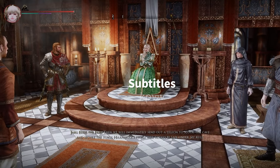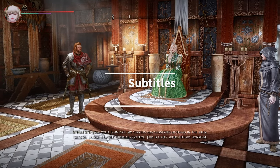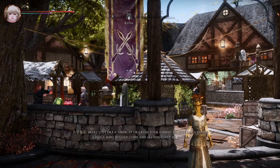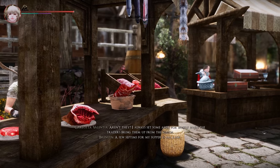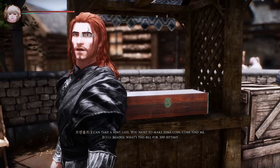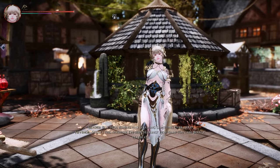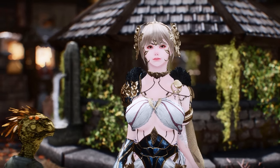Next up is Subtitles. This mod allows for displaying up to four subtitles simultaneously in Skyrim. While the default setting in Skyrim shows only one subtitle at a time, this mod increases that number to four. This can be particularly helpful for those who prefer playing with subtitles, as it makes it easier to follow along. Moreover, if you've ever found yourself unable to finish reading a subtitle before it switches to the next, this mod will make it more convenient, allowing for a more immersive Skyrim storytelling experience.